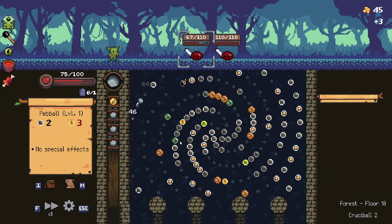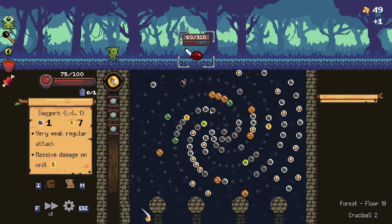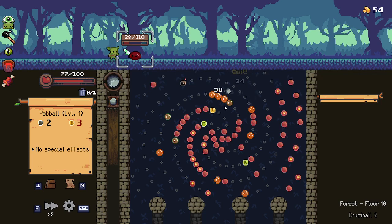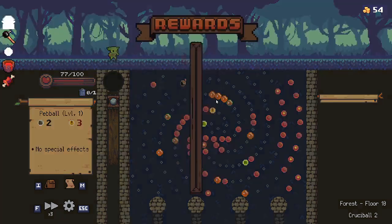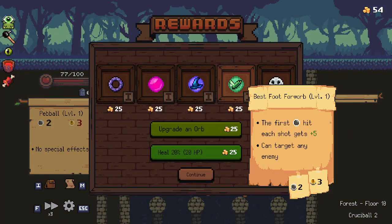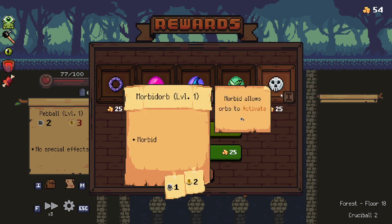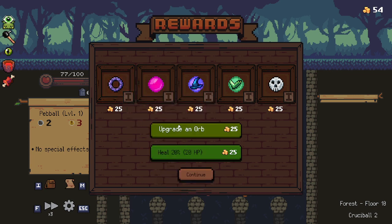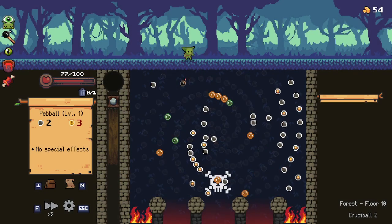Can only be used once per battle. It says the blind man — nope, bad joke. First peg hit, each shot gets plus five. The next orb fired will attack all enemies. Oh, that's cool — all these new orbs are really cool.